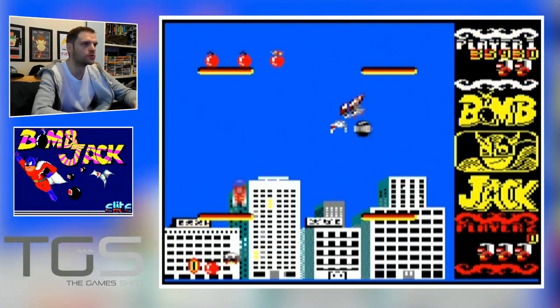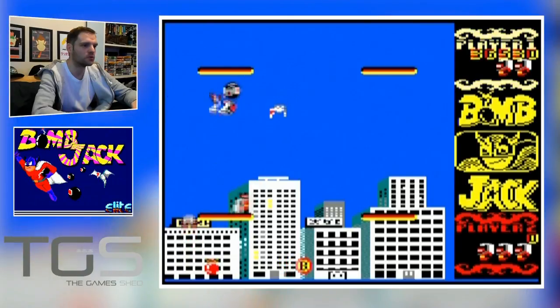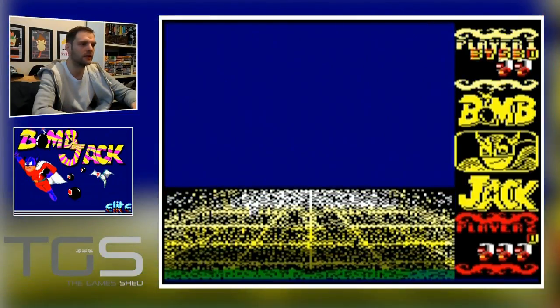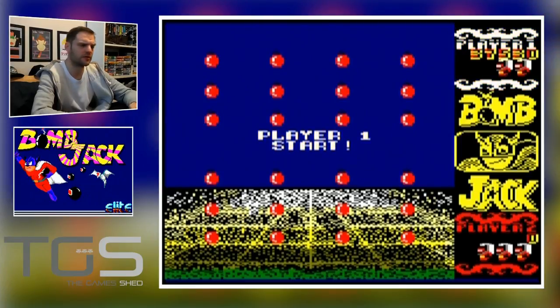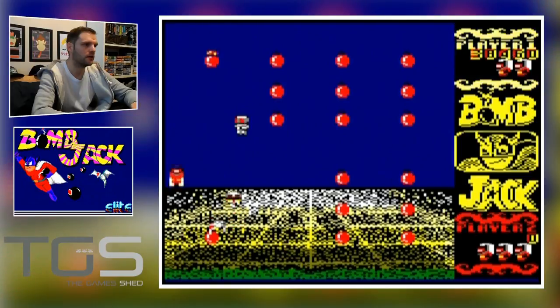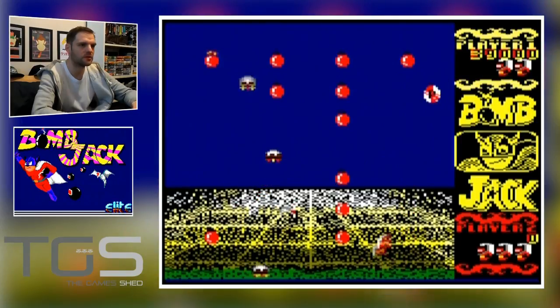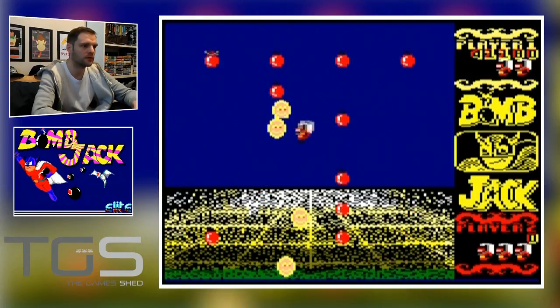This is getting all a bit too hectic — I've only got one more bomb to get. There's the bonus. I'm not too sure what this tourist attraction is, but it looks like somewhere I would visit. You can reach the top — I believe you've got to do a diagonal jump to get up there. Kill all these baddies to give me a bit more free time.